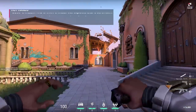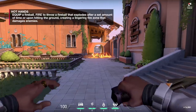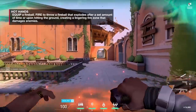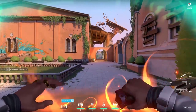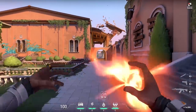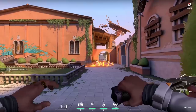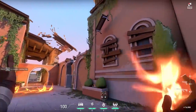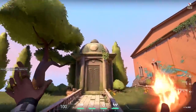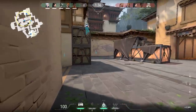Hot Hands is Phoenix's signature ability. Like Jett, this charges on kill — two kills to recharge, and you get it for free at the start of a round. It is a Molotov that heals you. If you take poke damage, throw this on the floor and heal yourself up, then go back for another fight. It also bounces off walls so you can throw it around corners. It's also great for area denial.